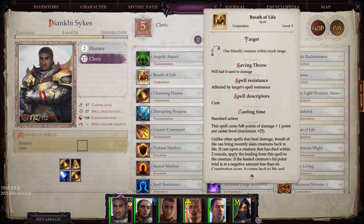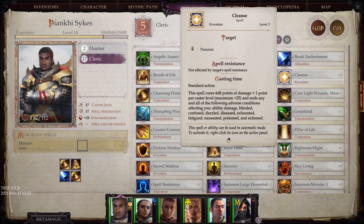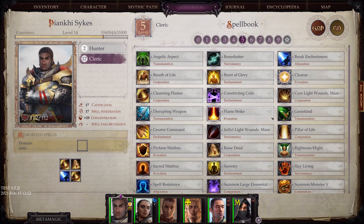Breath of Life is good because it allows you to bring back recently slain party members, and you'll notice it doesn't require any materials. Whereas some of the later resurrection spells definitely do. Cleanse is good — it only works for yourself, but if you're in melee range with a bunch of adverse conditions, it's good to be able to pop this on.